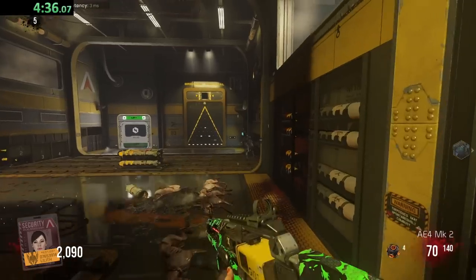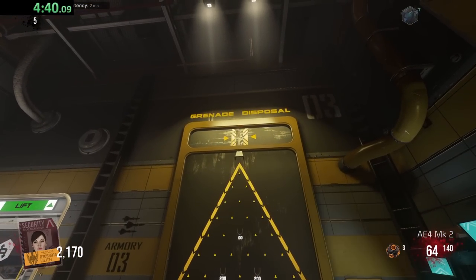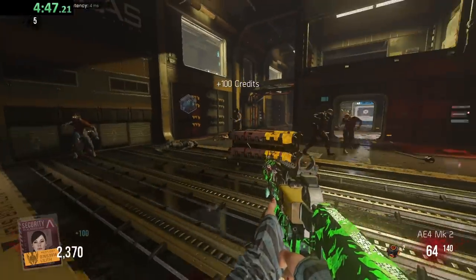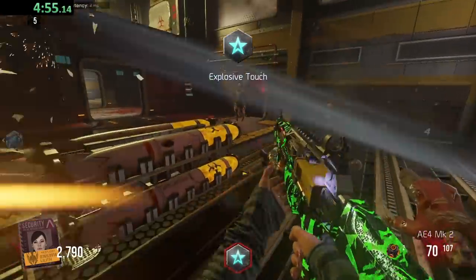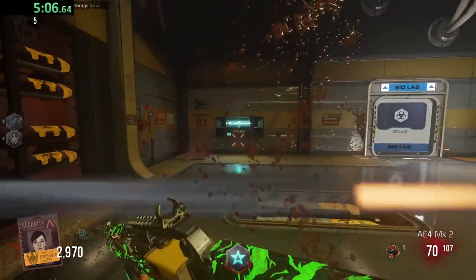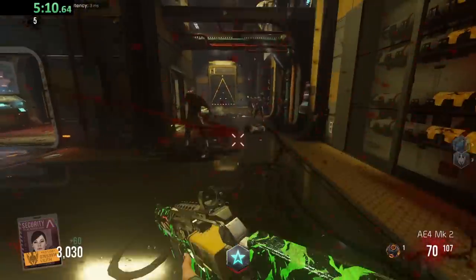We just need another 3000 points. We've also got this grenade machine - throw your grenades in here and it'll give you a random point drop. Got 100 credits, throw another one - got 100 again. Here I can talk about the sick things in Exo Zombies: explosive touch - if they touch you they just disintegrate, which is cool. And over here we have teleport grenades - you can literally throw it and teleport wherever you want!